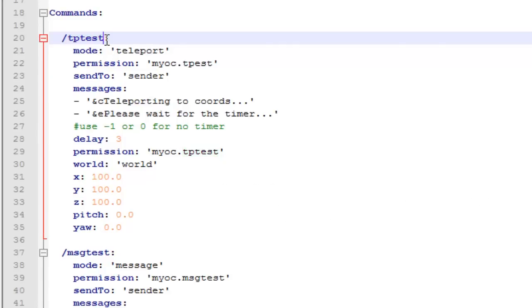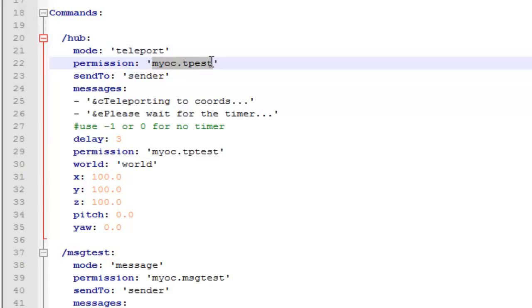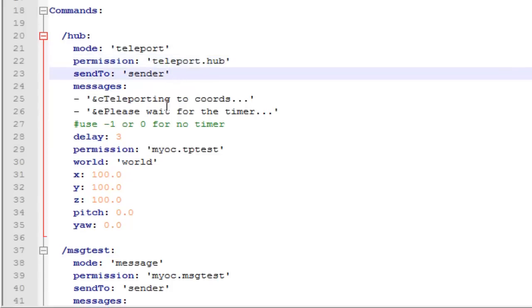Here is where you can change the command that players will use. For example, slash tptest — you can change it to whatever you want. I'm going to change this to slash hub, so if you want to use this plugin to create your own hub command or hub plugin you can do that. Under 'mode' you can leave it as teleport. For the permission node, you can create your own — something like teleport.hub — and with that permission node, players will be teleported to the hub. You can leave 'send to' as sender.